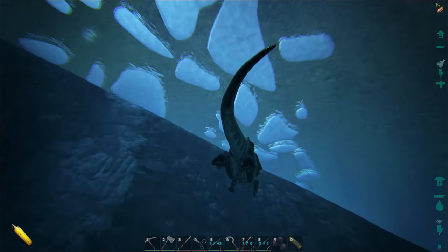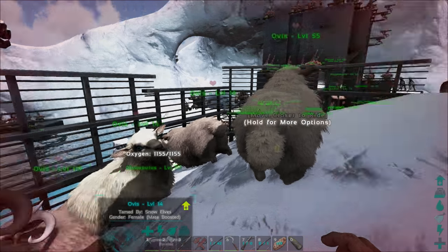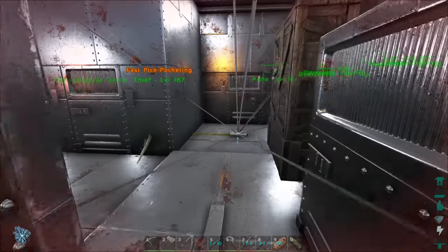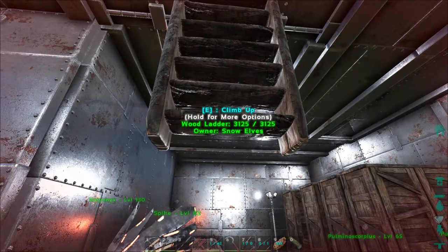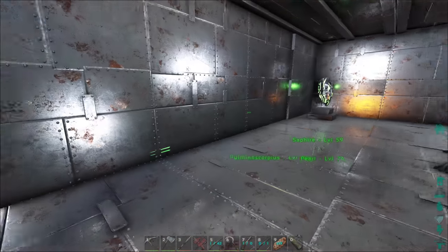I have to tame up a whole bunch of mantas to guard my island. I'll head back to base. This guy's not swimming correctly — he's glitched out from that jellyfish for some reason, so it took me forever to get back. Somehow made it back safely.